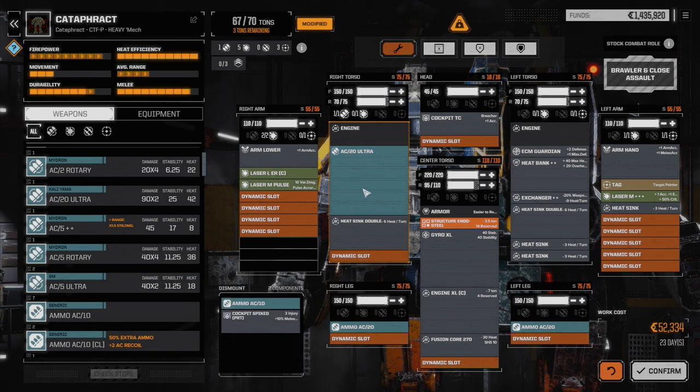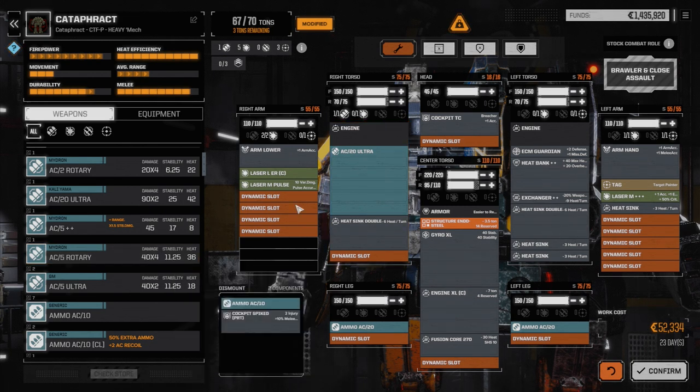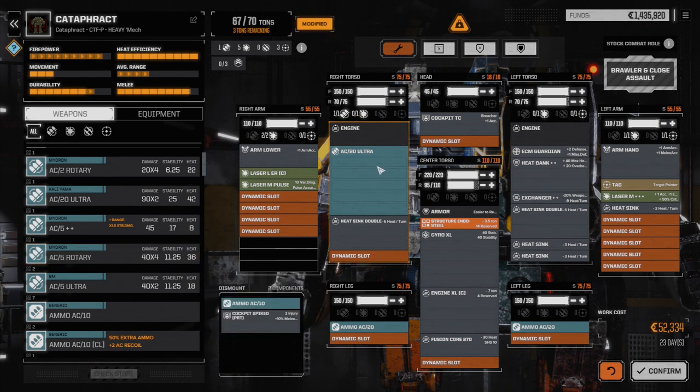The AC5 Rotary is almost the same damage if we hit — this is like 180, that's like 160 if we hit with everything. We could reduce the ammo too — down to three tons rather than five, and still have about 11 turns of firing continuously. Maybe we try that instead. Although this guy is going to be a slugger.